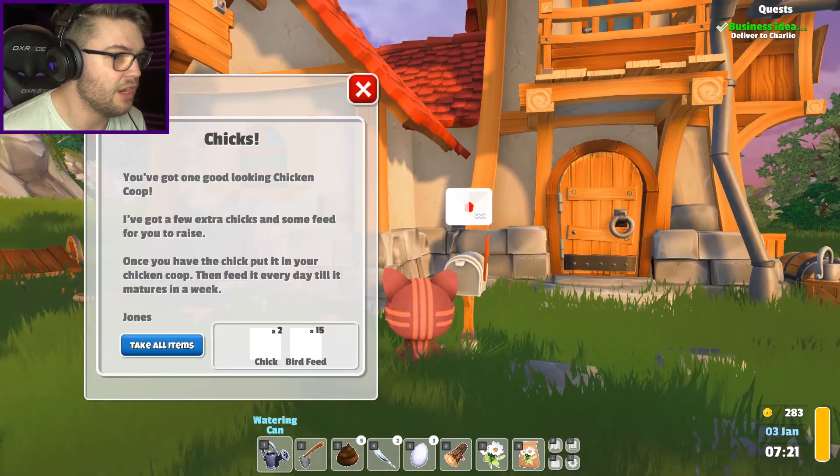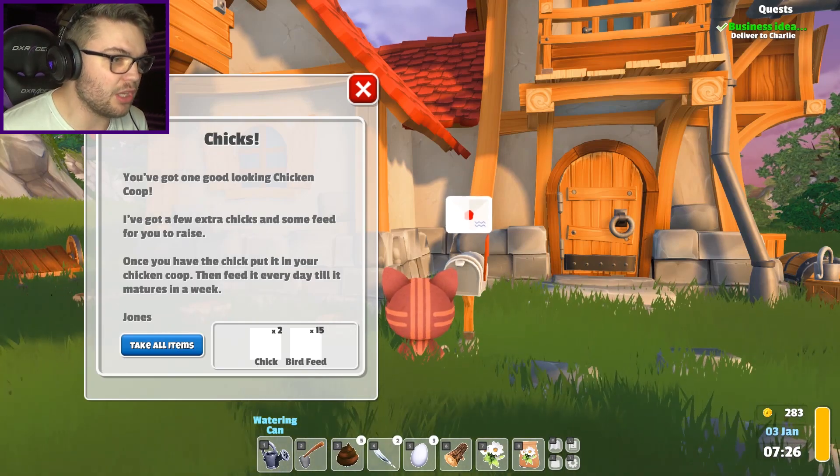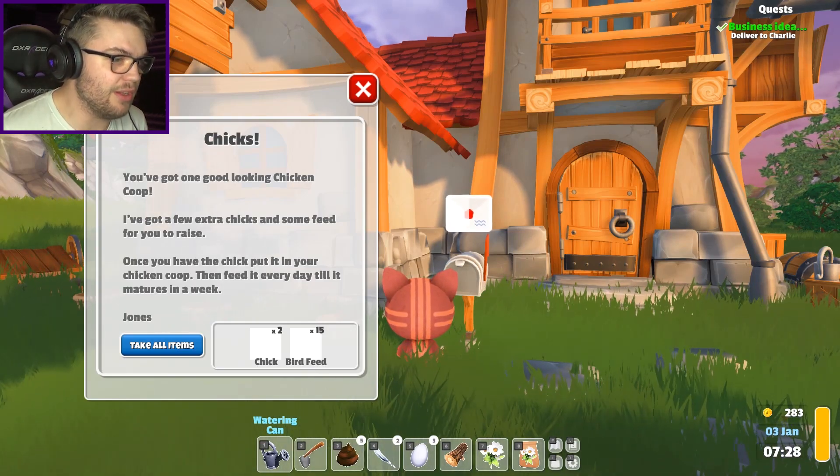Chicks from Mr. Jones: 'You've got one good looking chicken coop.' I have a chicken coop? Where's my chicken coop? You've got a few extra chicks to feed. Once you have the chick to put in...